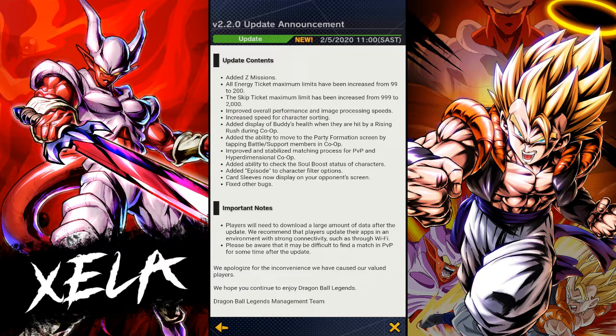They've added display of your buddy's health when they are hit by a rising rush during co-op. I actually find that very helpful because in the Gogeta event it's very challenging, and watching their health go down is kind of daunting. But it's a cool feature — at least now you know how your buddy is doing to the rising rush, how well they're tanking, and if they're going to die or not.